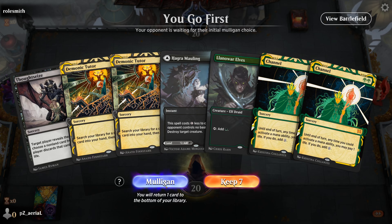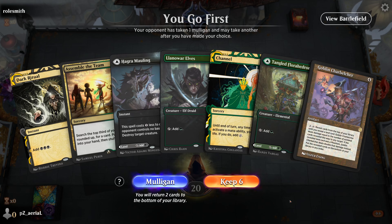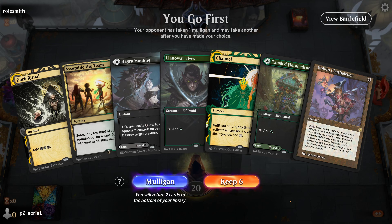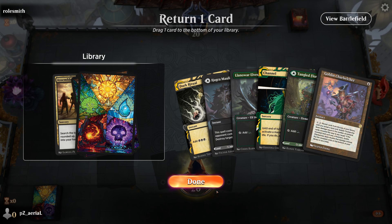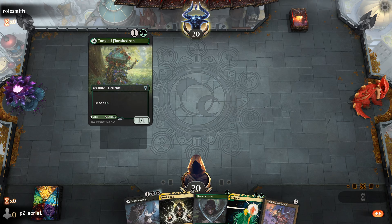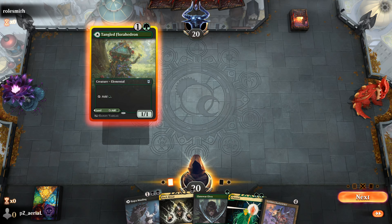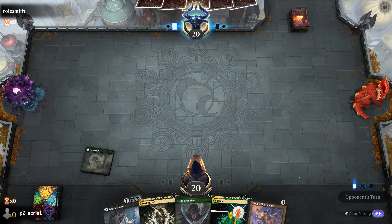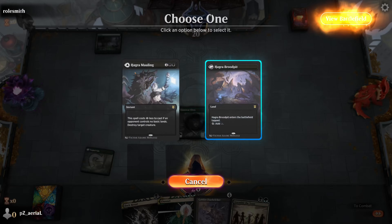Round four — with one land there's not much we can do, let's mulligan. This next hand is not bad — Hagra Mauling, Tangled Florahedron into Llanowar Elf into either Channel or Hagra Mauling. That means we probably just get rid of Assemble the Team here — now we have two ways to win. Opponent is mulliganing hard. This could be a Tibalt's Trickery deck — they go to four. We have a turn three in a few different ways.